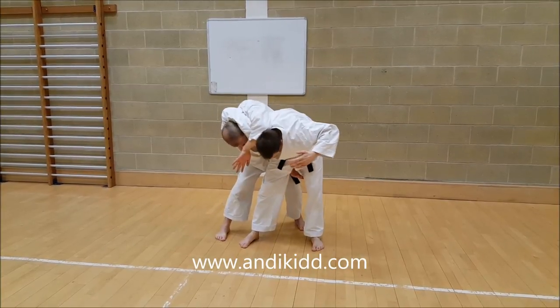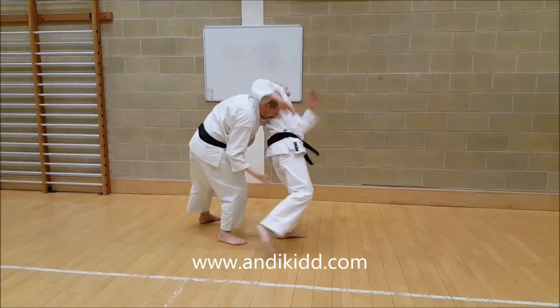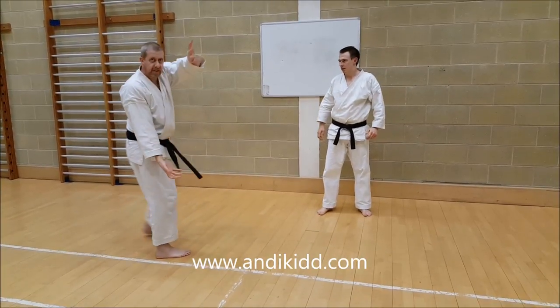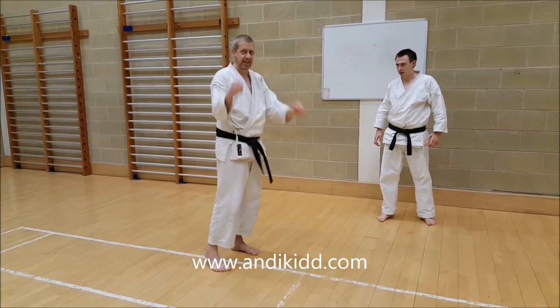This is hopefully pulling his head down so he can't get any good punching. Grab and just turn, and he goes. So you've got this bit, and then it's the turn. This is forcing the head down, this is lifting the leg up, so you're going to try and dump his head into the floor.